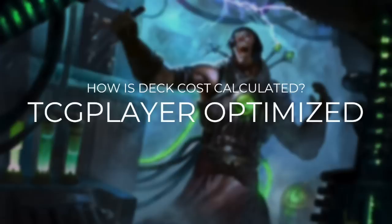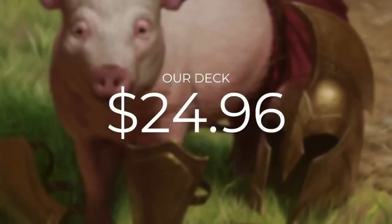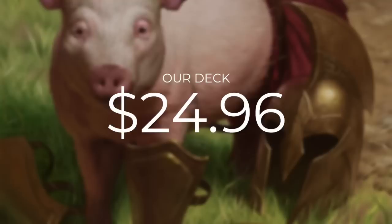Now let's do a quick price check. Prices are calculated using TCG Player optimization, including heavily played and damaged cards. The average Nicol Bolas the Ravager EDH rec deck costs $286.11. Our deck comes in at just $24.96, not including the commander cost. All Commander's Quarters decks are built to be tuned and optimized within our $25 budget.